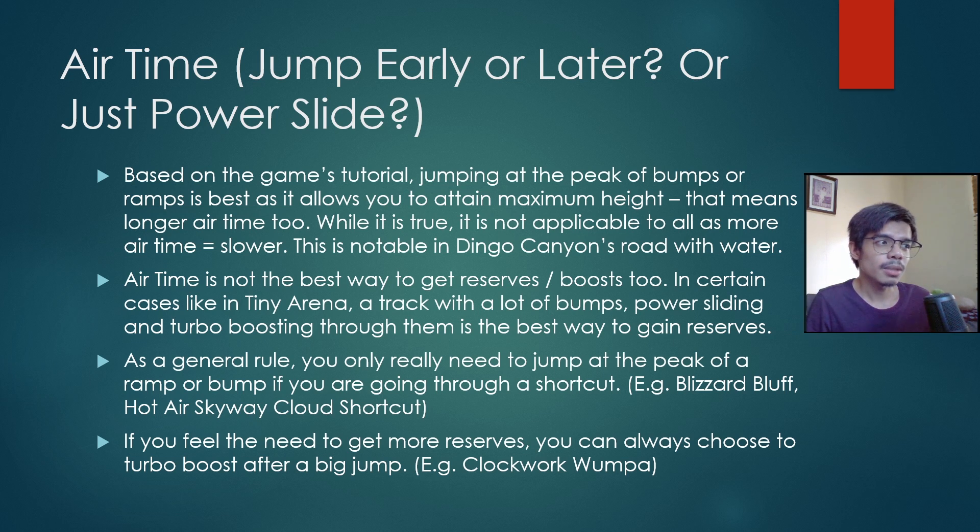You can maximize your jump by waiting until your rear wheels have passed through the ramp before pressing the jump button. If you feel you need more reserves, you can turbo boost after a big jump. For example, on the blue fire pad in Clockwork Wumpa, don't jump — just keep power sliding until you go down. You can sneak in two perfect boosts there, which will give you a lot of reserves.